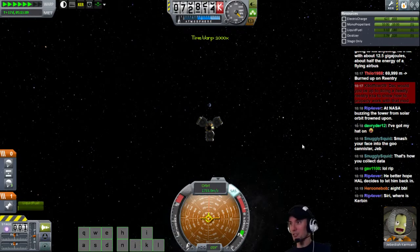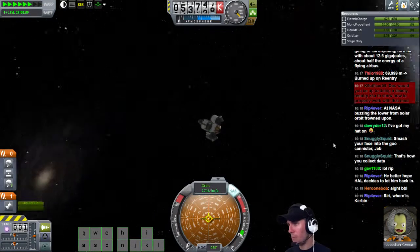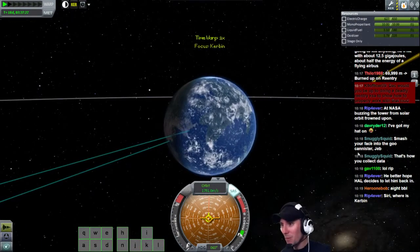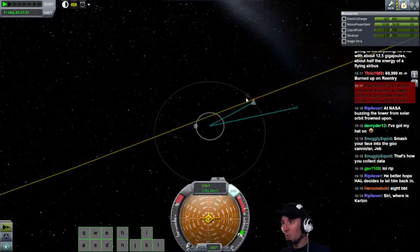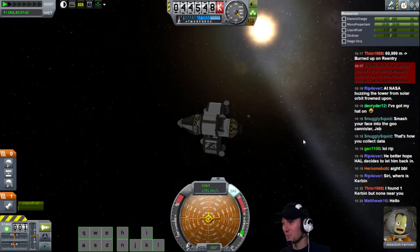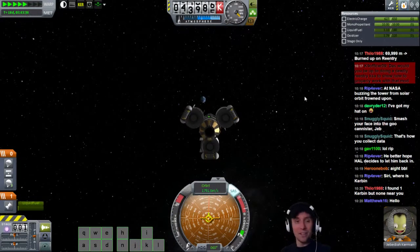Let's do one more time warp. Watch Kerbin come up. Is that Minmus? There was Minmus - flying by Minmus. That would have been awesome if we got a Minmus encounter. How is this not a Minmus encounter? Look how close we are to Minmus. Oh my gosh, I almost... we were so close to flying by Minmus. Look how close Minmus is out the window there. Minmus is really tiny - that's actually really close to Minmus. We missed it this time. We probably could have done a Minmus flyby.